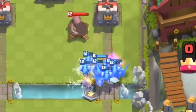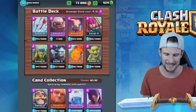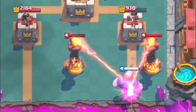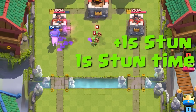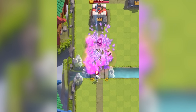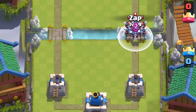Zap worked very differently in the early stages of the game. It didn't have a stun effect, which meant you couldn't reset the Inferno Tower's damage output, and this lack of a stun made it hard to fit Zap into many deck archetypes. Golem beatdown decks preferred spells like Fireball and Arrows to deal with the Inferno Tower more effectively.